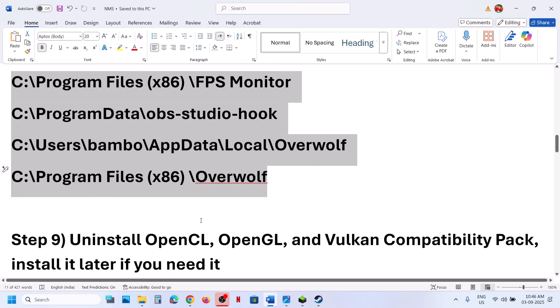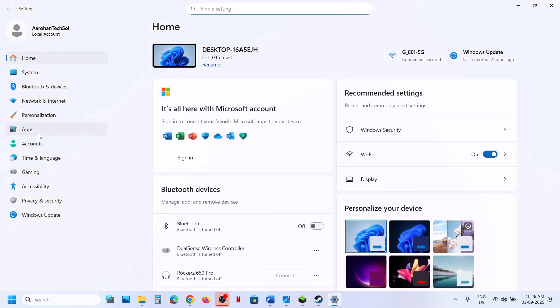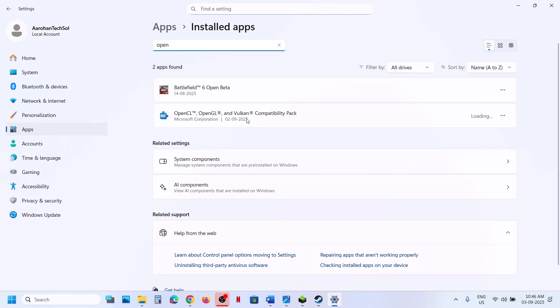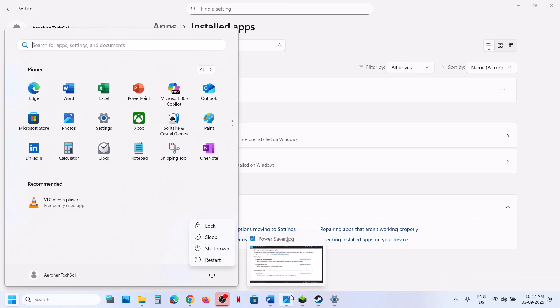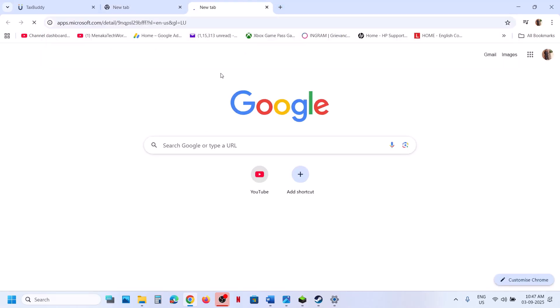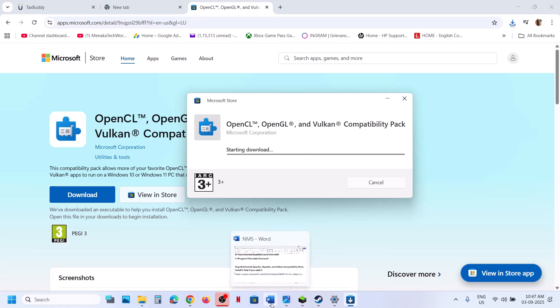The next step is to uninstall the OpenCL, OpenGL, and related runtime pack. Open Windows Settings, go to Apps, then Installed Apps (or Apps and Features in Windows 10), and search for OpenCL and OpenGL. If found, click Uninstall. Restart your computer after uninstalling. Later, you can reinstall this pack from the Microsoft website — the link is in the video description.